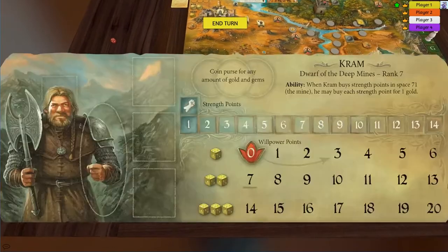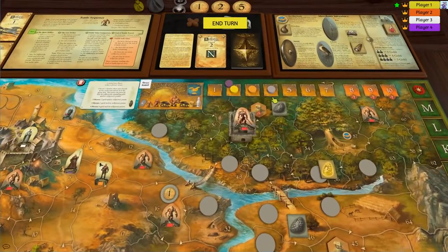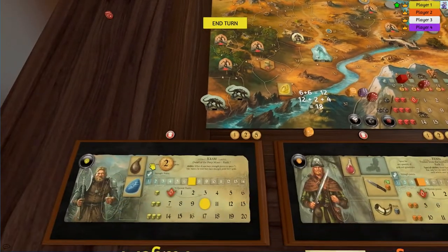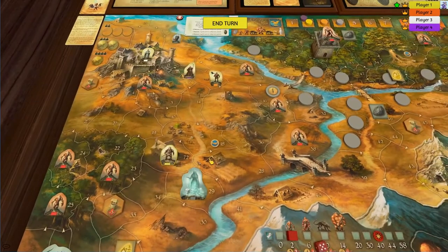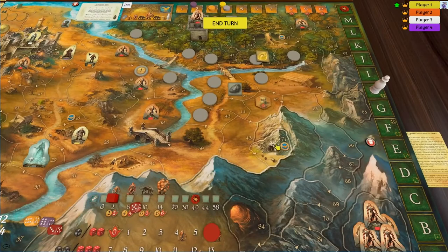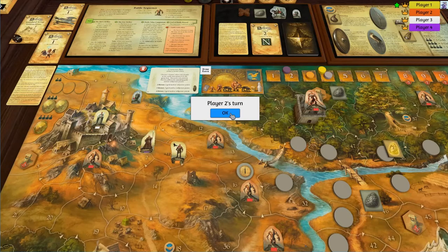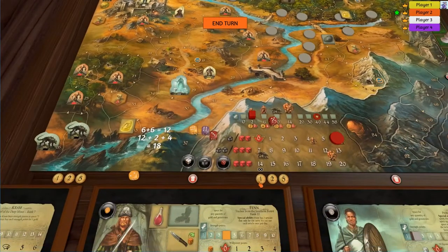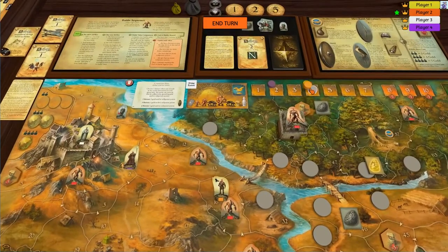Now we have two water skins and we've got five hours left. So what I'm going to do is go one, two, and then flip my flask and get a free movement. One, two — because what we're trying to do now is get to 71. This guy is going to go one, two and pick up a coin — not that he really needs it, but we may as well.